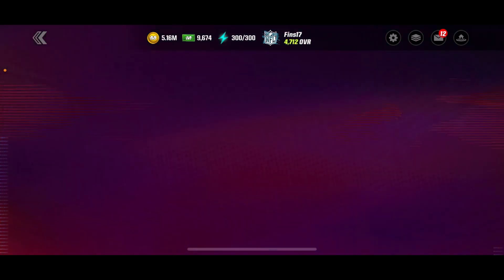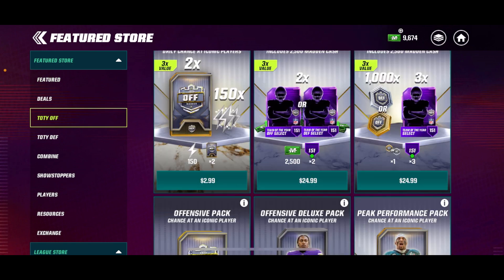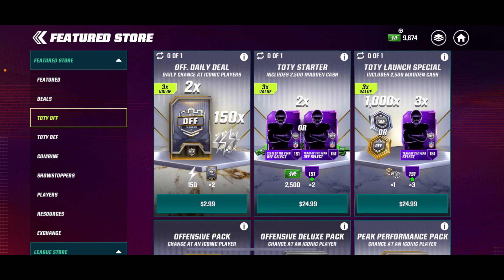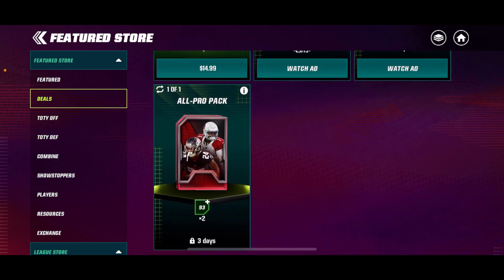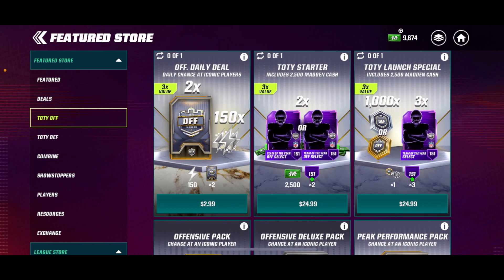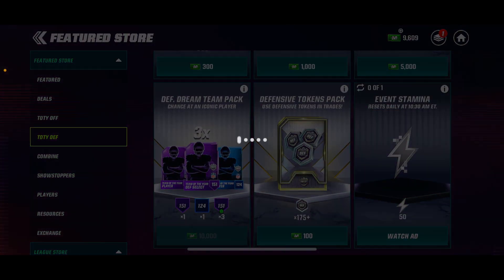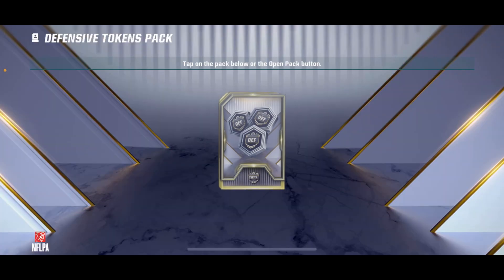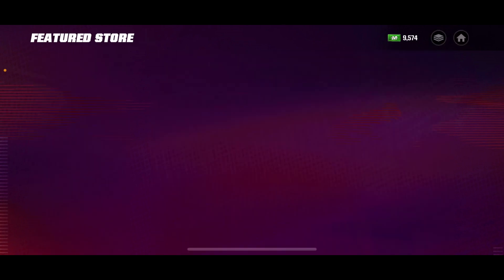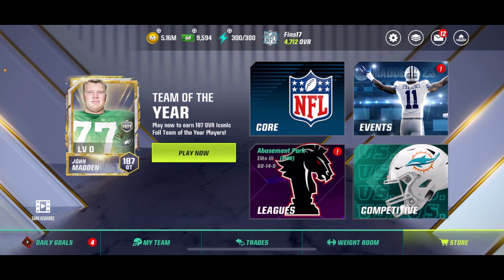In the store there are some offers — I believe there's also an escalation offer where you can basically get an epic player for each step and then a guaranteed iconic at the end. It does include Madden Cash. I would spend your 100 Madden Cash every day on these token packs — you can do offensive or defensive, whatever you need. I just did defensive and it gives you 175 plus tokens. As you can see on my daily goal right here, I can just claim it from that.